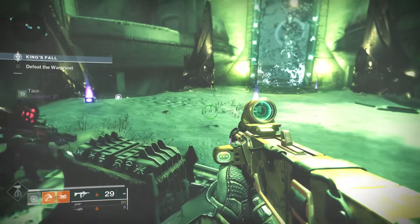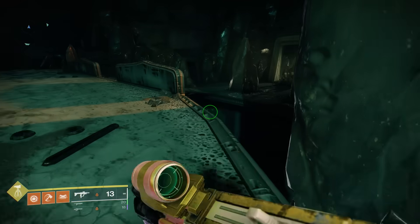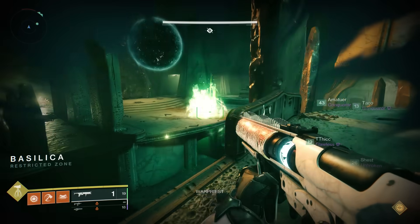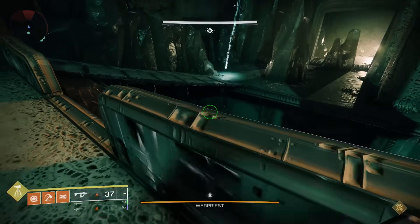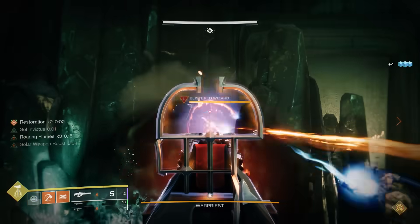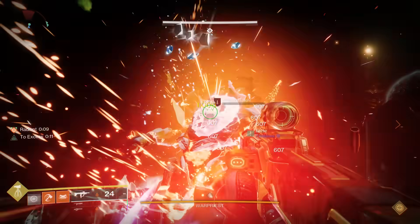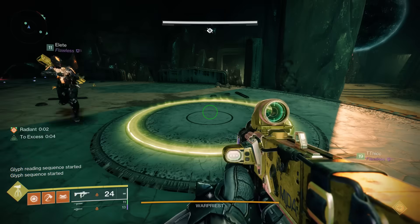Then we get to the Warpriest encounter. Immediately upon entering the arena, you're going to notice three different plates: one on the upper left, one in the bottom middle, and one up to the right. You need to split your team into three teams of two, each group covering one plate. You start the encounter by having someone on all three plates. Adds spawn — slay them out. Eventually Yellow Bar Wizards spawn; kill them to spawn Yellow Bar Knights. When everyone kills their Yellow Bar Knights near all three plates, you'll see in the corner of your screen: glyph reading sequence started.